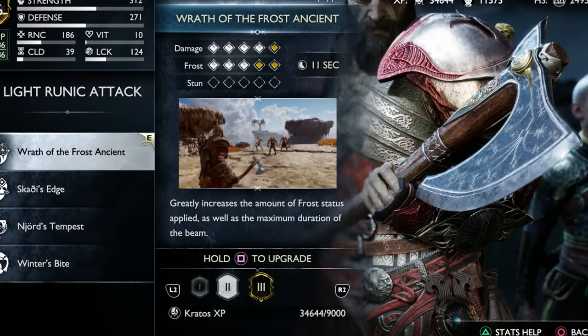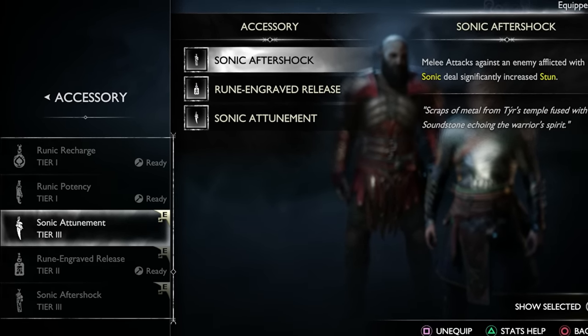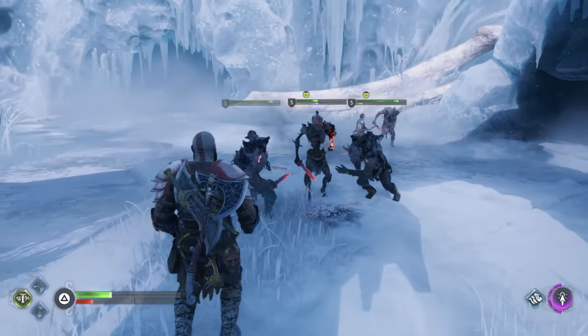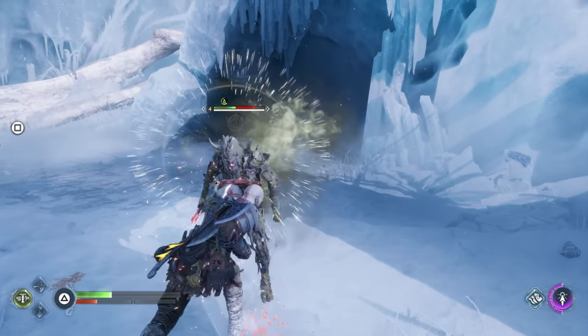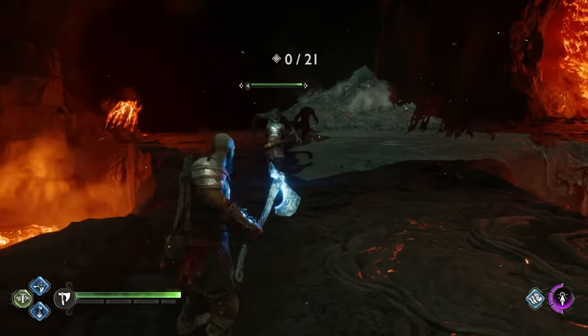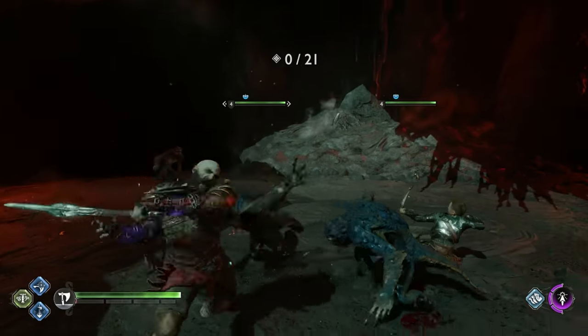Other factors like the level of your runic attacks and which accessories you have equipped also influence status buildup rates. Stun works in a similar way to elemental statuses, but there's a dedicated stun bar directly under an enemy's health bar. Fill up this stun meter to trigger a stun. Now that we know how to build up and trigger statuses, let's take a look at what each of them do, starting with frost.